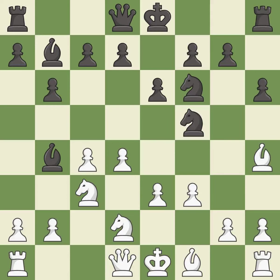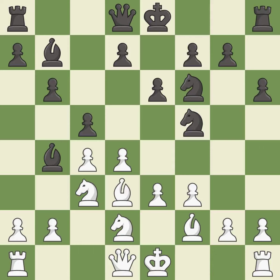This wins a tempo by threatening a bishop and forcing it to move away — it is best. The attacked pawn is defended. This threatens to kick a knight — it is best. This strikes at the center with a pawn, fighting for space — it is best. This threatens to kick a bishop, but it is an inaccuracy.